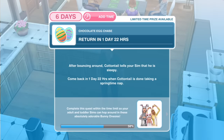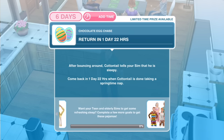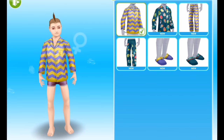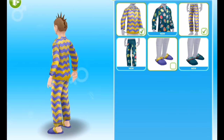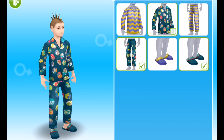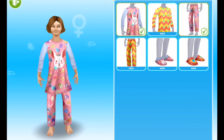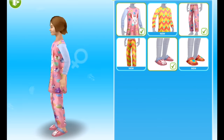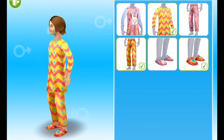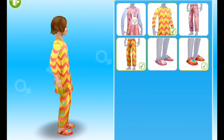Congratulations! You've unlocked new snuggly pajamas for your infant and tween sims. Find them in any wardrobe or when creating a sim. We've now got a two-day wait until the next part. We'll be back in a couple of days with the next part of this quest, in which we will get teen and elderly pajamas. Looking at the new pajamas — some very cute designs with eggs, bunnies, chicks, and plumbob patterns. The one where the whole onesie is an egg is really cool.